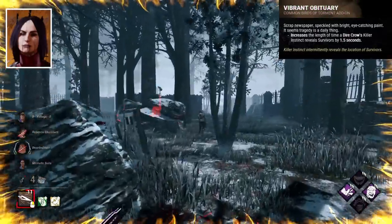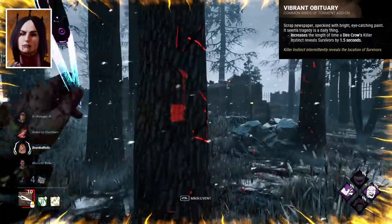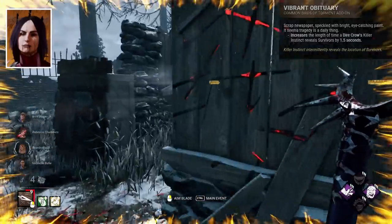Vibrant Obituary extends the duration that you gain Killer Instinct for by 1.5 seconds when a crow moves past a survivor. Again, the base is enough — this is just bad.